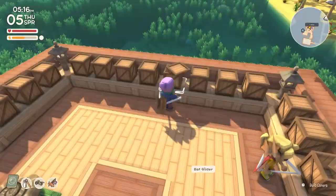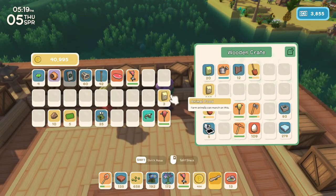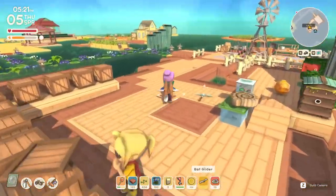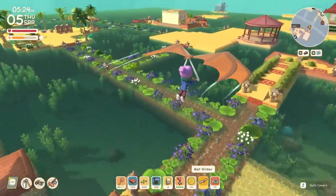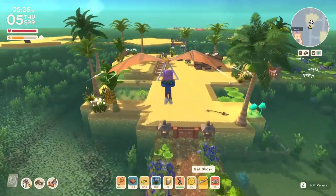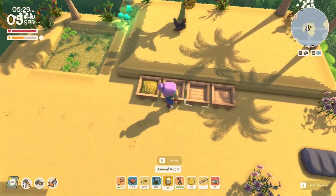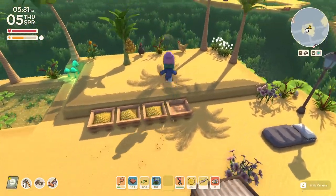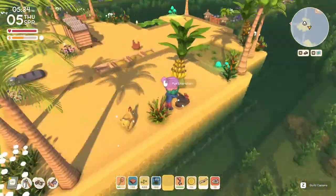Oh my gosh, where is the animal food? Oh there it is, I found it! Okay, I think we need signs - this whole area here needs to be reconstructed as well. It needs to go to the actual sign boxes and stuff. Hey chickens, I have some food for you. There you go Nemo, there you go Shark Bait.